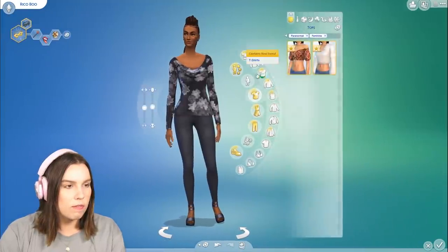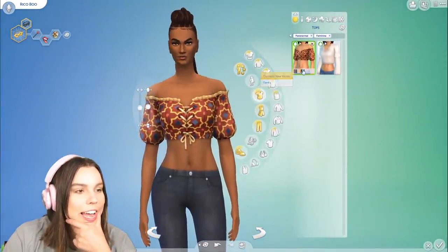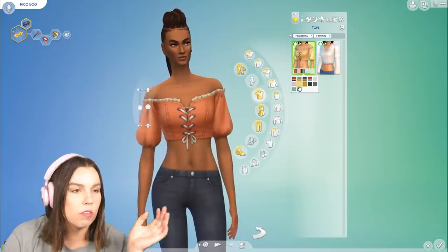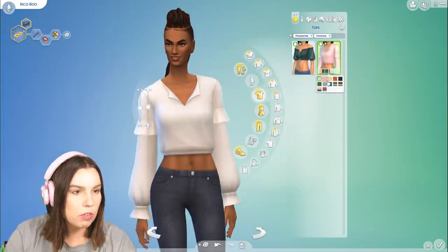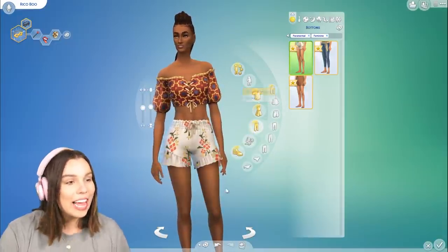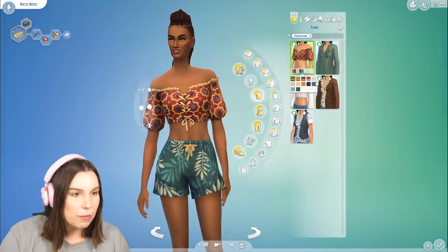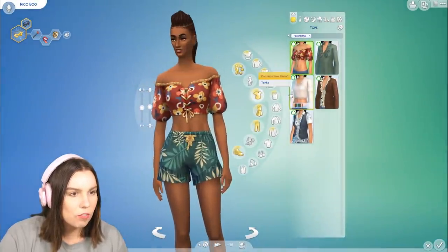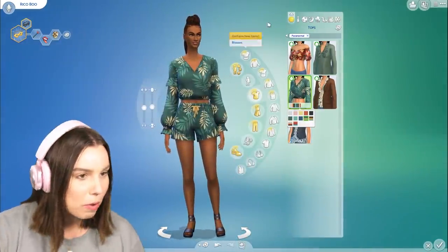If we go to the female clothes — this top is stunning. I love this top, I think it's gorgeous. I love the floral patterns again — sixties, seventies vibe — but we've also got more basic swatches as well. Then we also have this top, and in terms of bottoms, oh, I love these shorts. They come in different colors. You can match this top to the shorts — that would have been really cute as a matching set. We love a little matching moment.